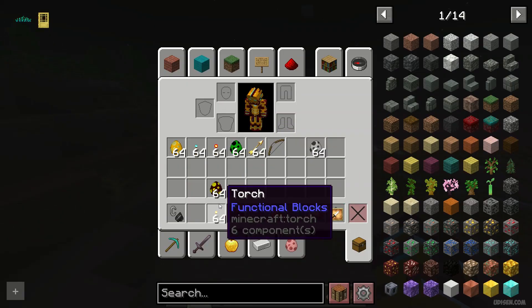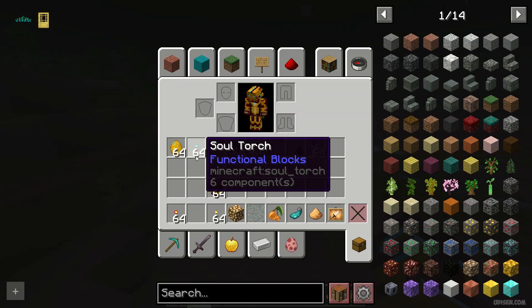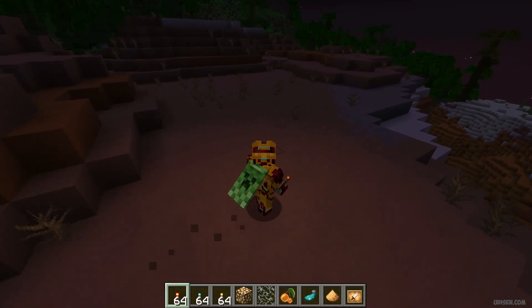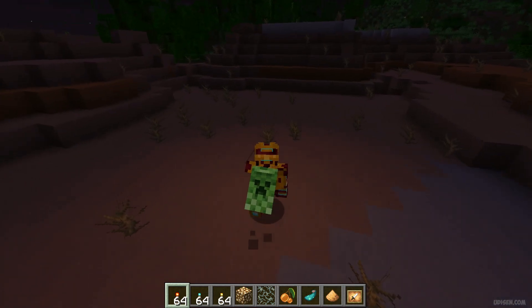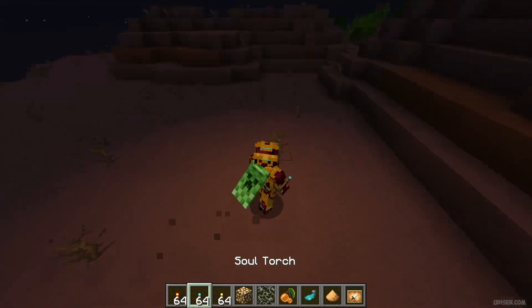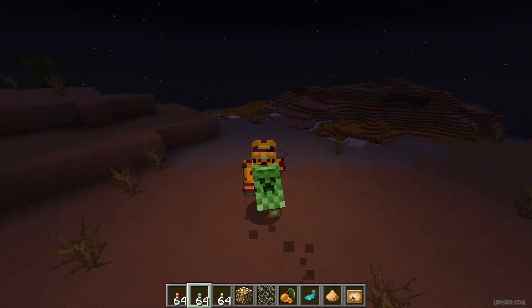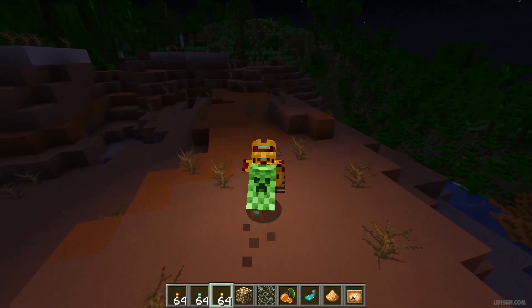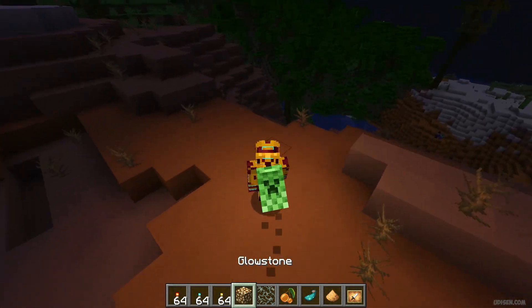Time to test how it works with different things in my hand. Redstone torch — very weak light, but I can see this light. Soul torch — forgot, it works. The most bright of course is glowstone.